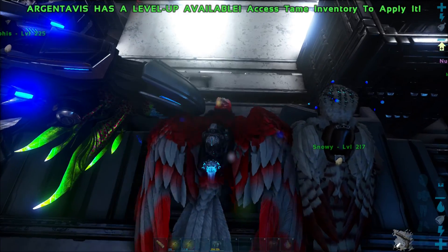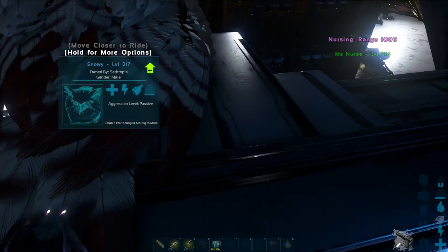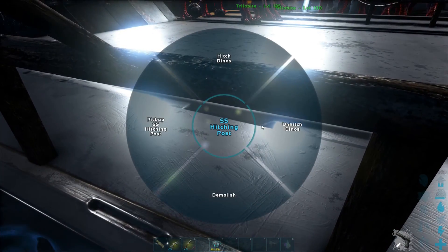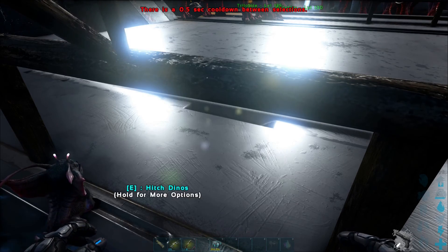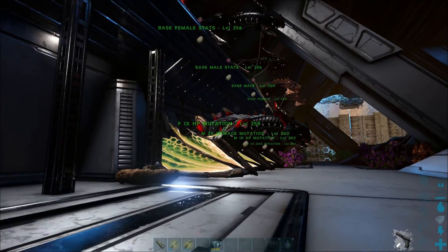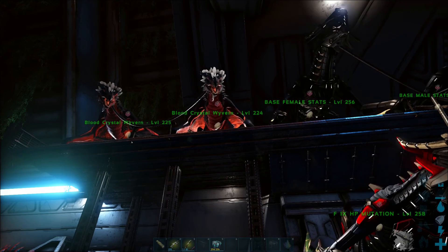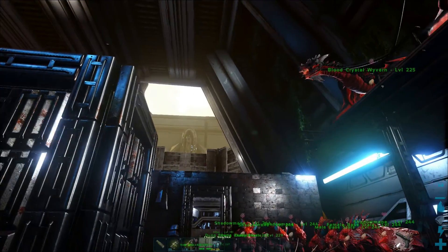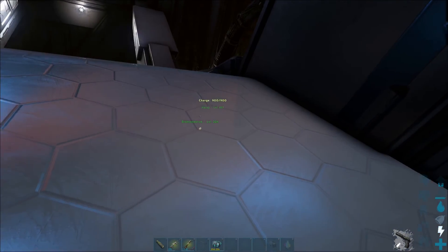Off camera, I did debate whether to include it or not, but I have made some modifications to the base — I'll show you that in a bit. The red Argent is from an event, and as you may know, I do like the color red, so I decided to tame it and keep it for myself. This is what I've been working at — there's a platform that I built. At the top I'm going to have the base stat males and females for Wyverns, and at the bottom I'm going to be working on the mutations.